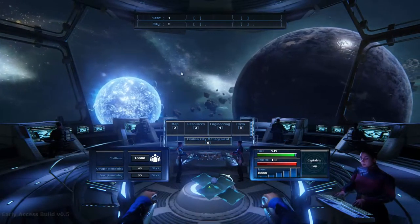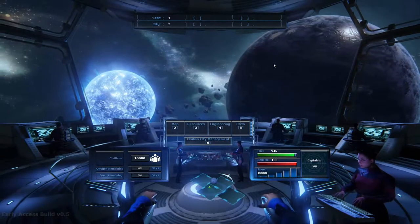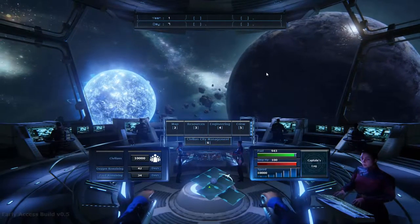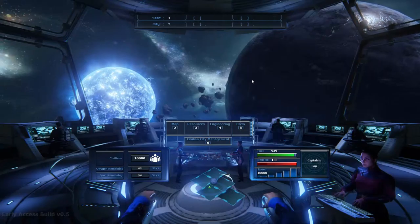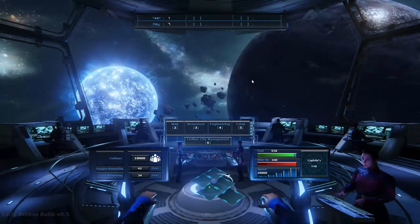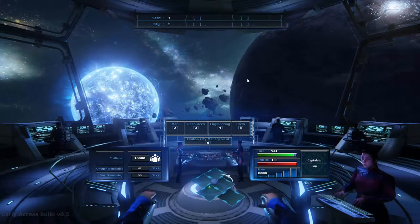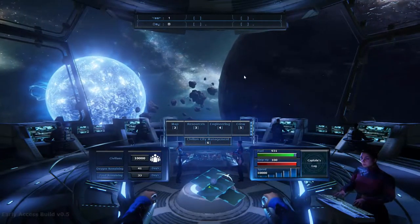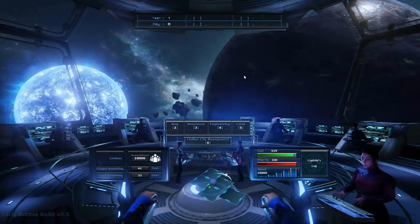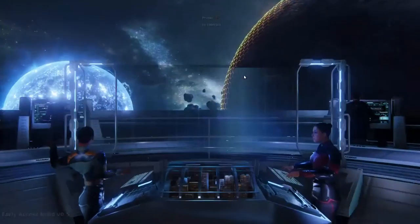For now let us go - first stop at this little planet over here which I always stop at, and we'll test a new landing missions system which should be interesting. As I said before, they lacked a bit of depth - it was just a means to get some cool stuff to help you survive. I took the weakest engine, which might not be the greatest idea, but I feel like in the long run it's good.